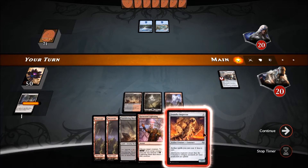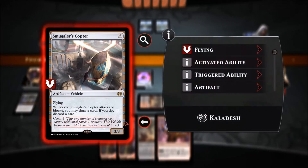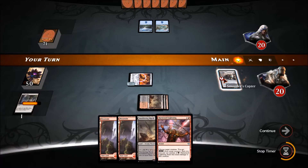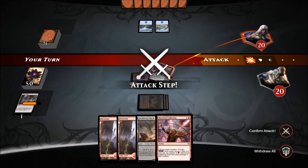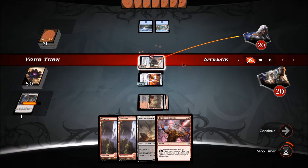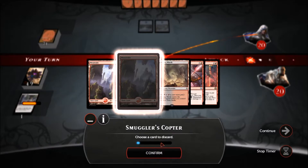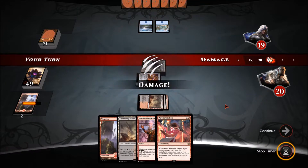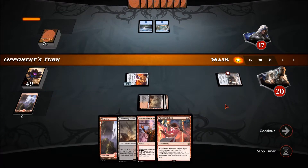I'll take the Pia's Revolution and let go of the Mountain — we've got plenty of lands in this deck. Actually I'm dubious about the fact that this deck has 25 lands, that might be a bit too much. What do we got — Grip of the Roil? He didn't have enough mana to cast it on the Smuggler's Copter but he's going to do it anyway, just tapping it so I can't use the vehicle.